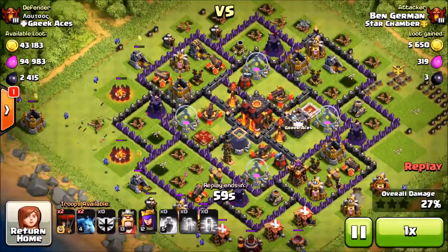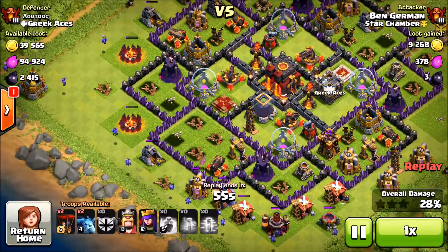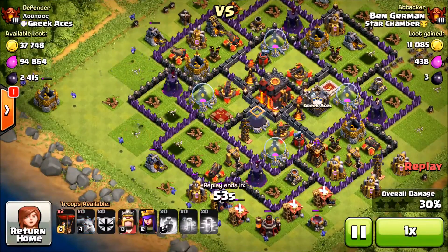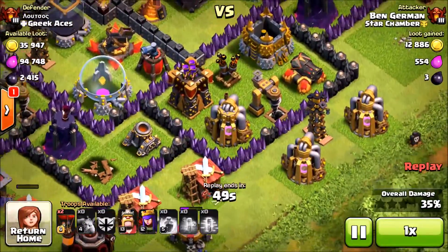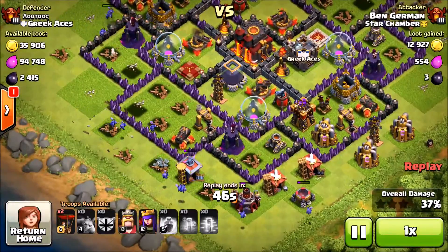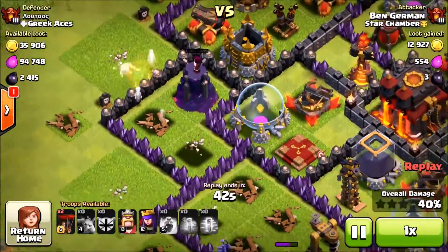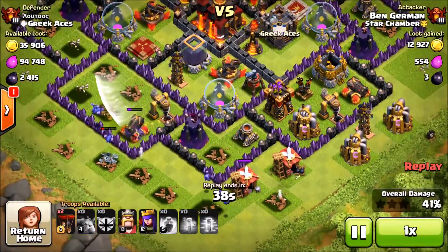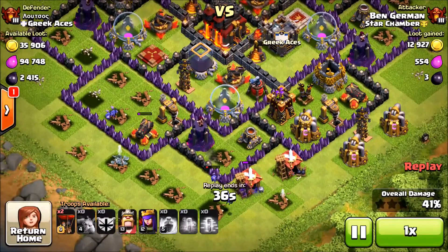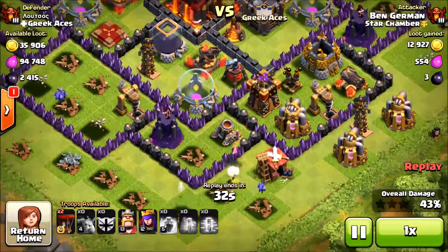We're going to drop the rest of our minions on the unprotected structures at the bottom. A tesla popped up and we're going to have to take care of that with our last two balloons. We decide to take out the tesla, and only then do I notice how little health that wizard tower at the top had — I could have just dropped a single balloon there and taken it out, then deployed heroes at the bottom. But we just didn't see that wizard tower in time.